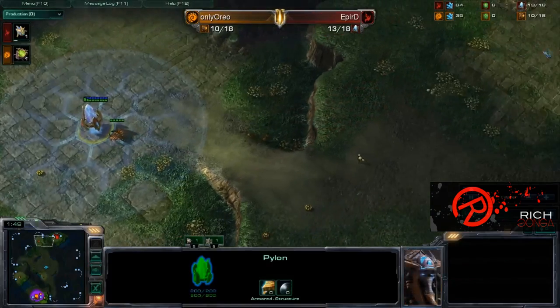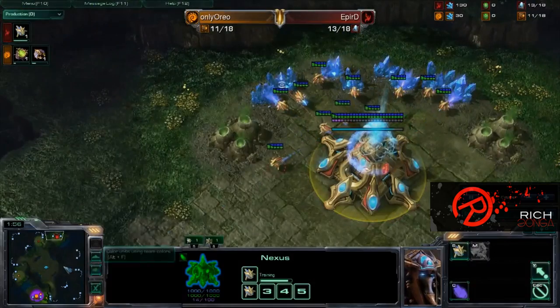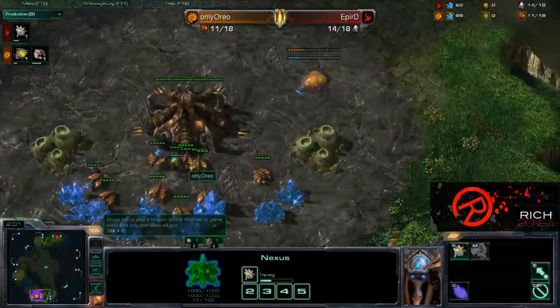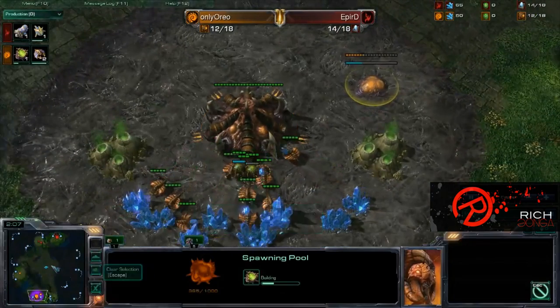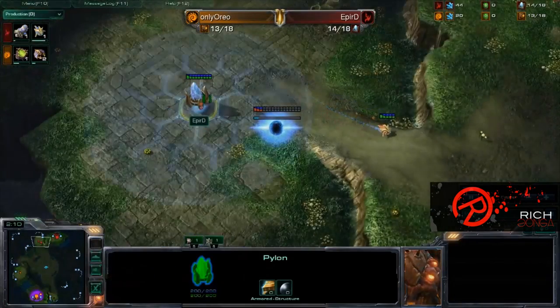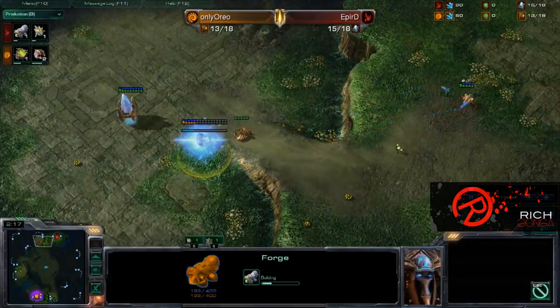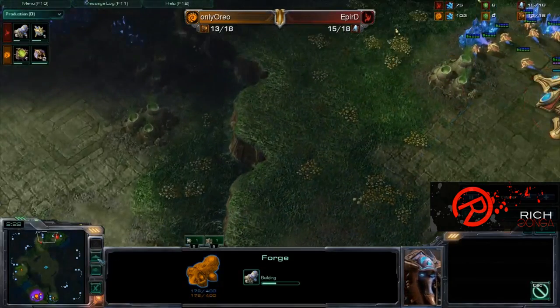This pylon down the bottom — I feel as though pR is just going to be going 15 Nexus, which is what I see coming out of him. But we do have a spawning pool down for OnlyOreo, as he probably realizes that this pylon at the bottom is going to mean an early expansion. pR is throwing his Forge down, so we are going to have a Forge Fast Expand out of him.